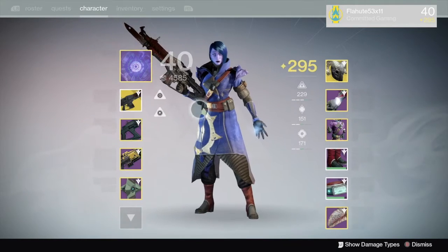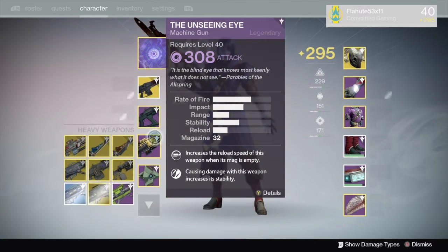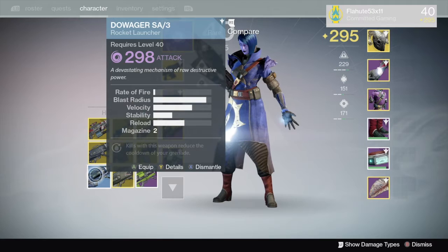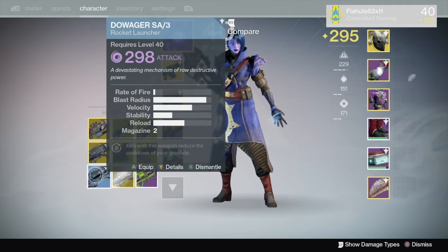Infusion allows you to take other weapons or armor that might be a higher light level and put them into something that you really want. It allows some of these things that used to be junk blues that you might just completely dismantle — you might keep them like, 'oh man, this thing is a 298, I might want to hang on to this.' Stuff that you buy from Xur that only comes at 280, or stuff that drops at a lower light level, you can quickly bring up to speed.